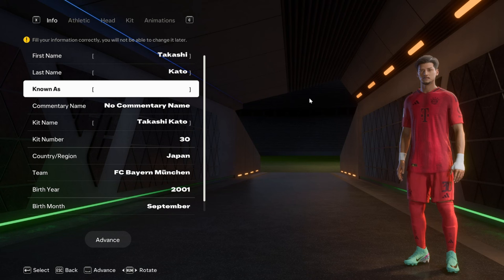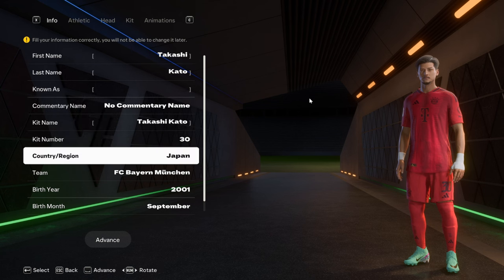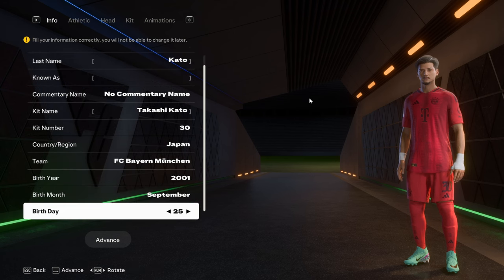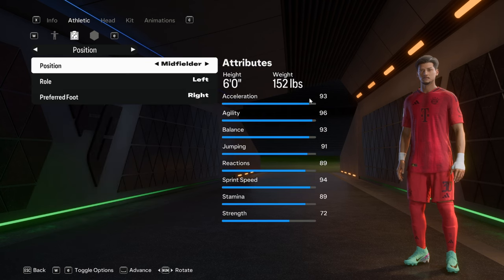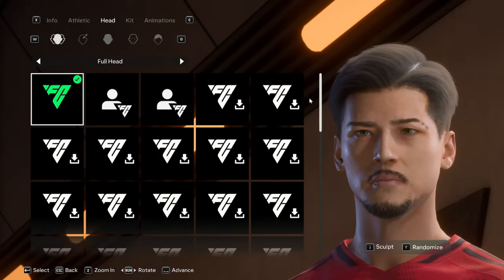What's up guys, I am Zed and this is episode 3 of how to create a good looking player in FC 25. We are looking at a Japanese creation right now — Takashi Kato, kid number 30 from Japan, plays for Bayern Munich, born in September 2001. He's six foot tall, 152 pounds, and he's a left midfielder, playing where Gnabry and Koeman play. He's also the Arrivals Protect player.